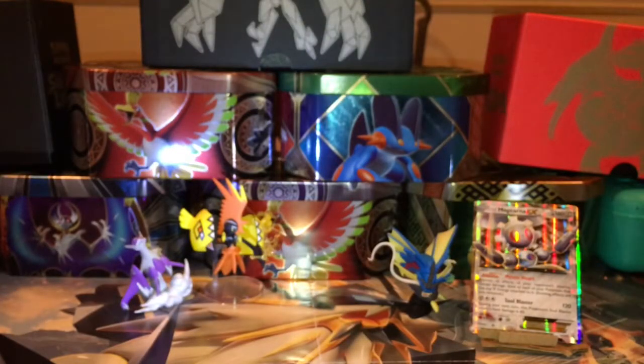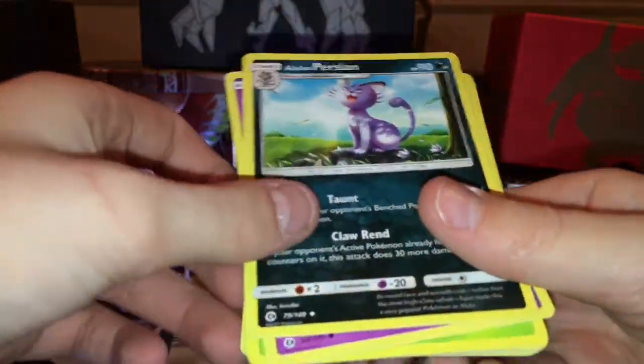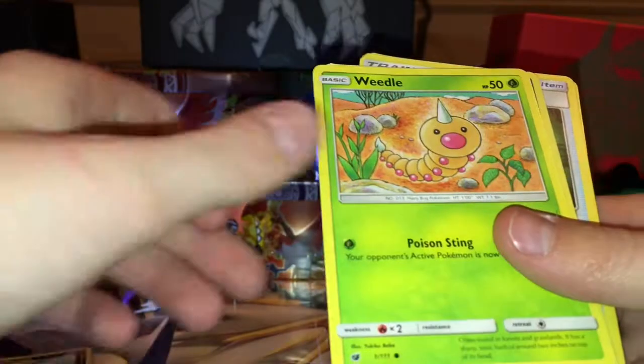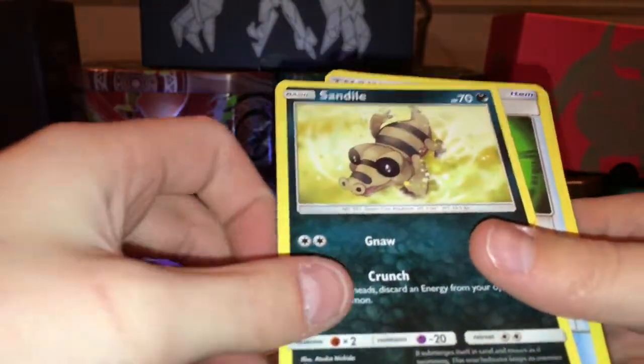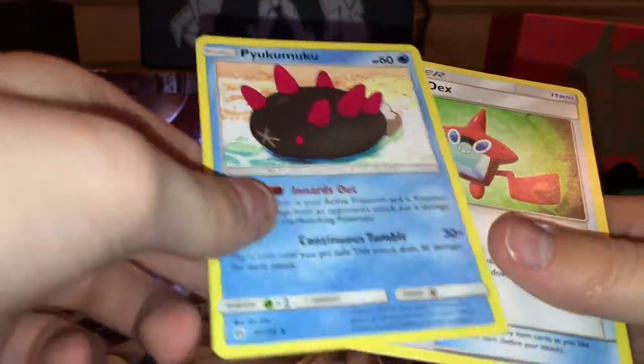Last booster pack — hopefully we can pull something good. We have a Zubat, Alolan Persian, Cosmog, Weedle, Sandile, and a Dragonair. That was a dud.